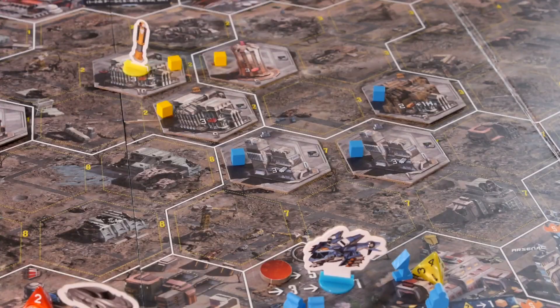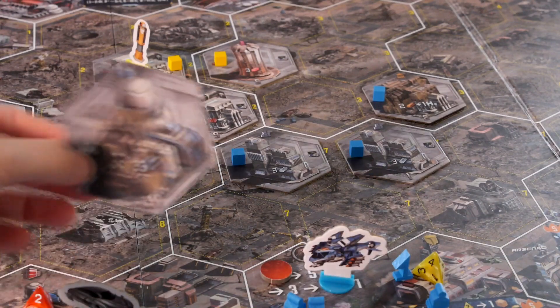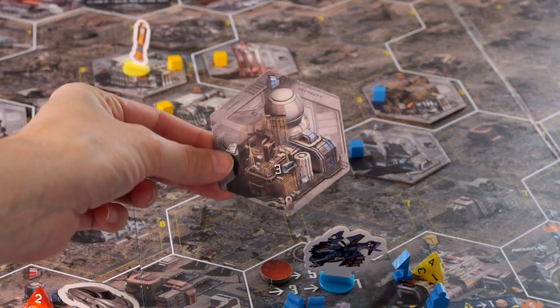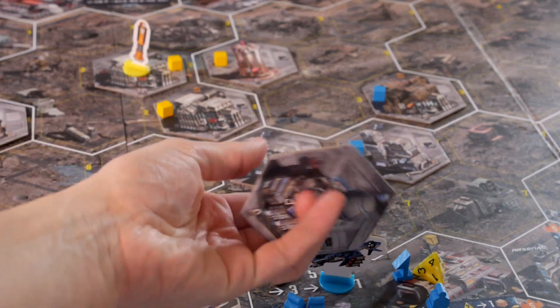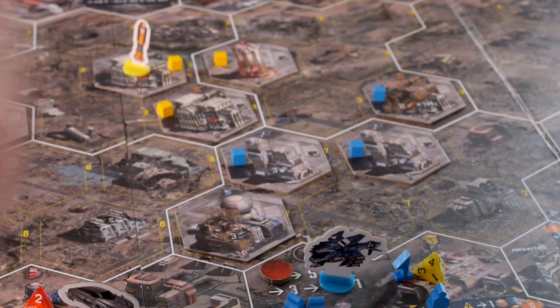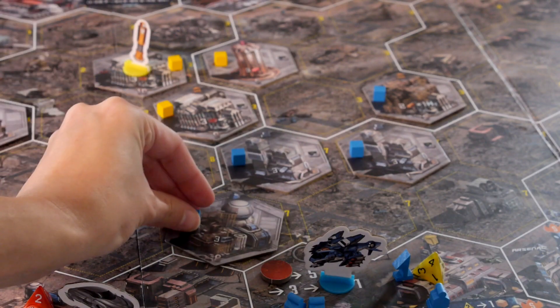In the middle of the board is a large open area where you will work to build new buildings for points. These buildings have finished product requirements for building them. Each building will give you points for completing the first phase, then they will flip over and have additional requirements to complete, giving even more points.